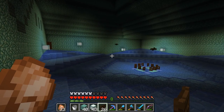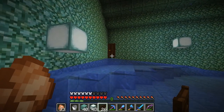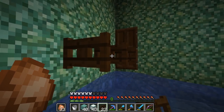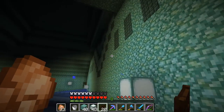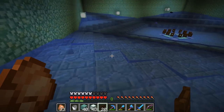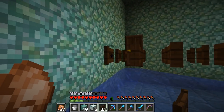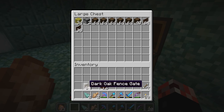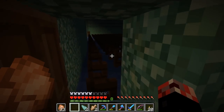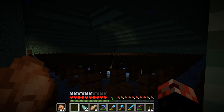Progress update — the water flow is now completely finished. The next step is to go ahead and put down a layer of trapdoors all like this. The reason is that this is going to hold up the water, which will be completely submerging the top half of this room. The more water we can put down, the more spawning spaces there are for the guardians, and therefore hopefully the better the rates. I never want to see a fence gate for as long as I live — that's a lot of fence gates, guys.